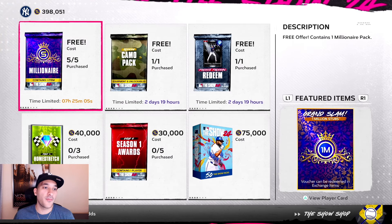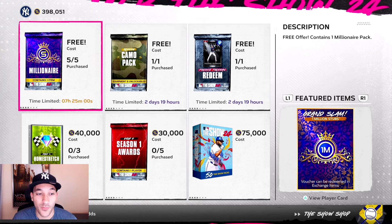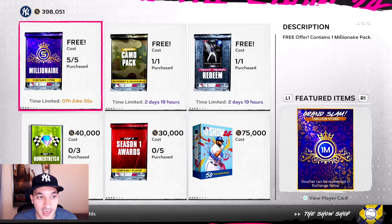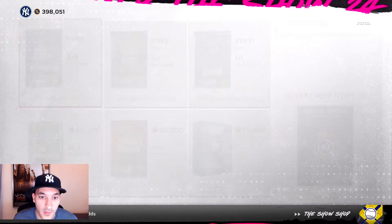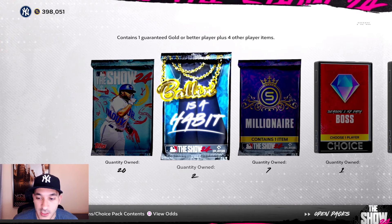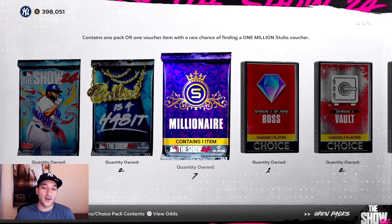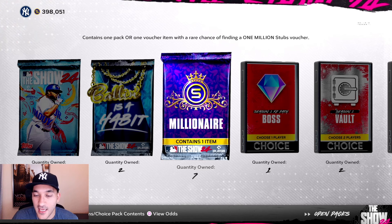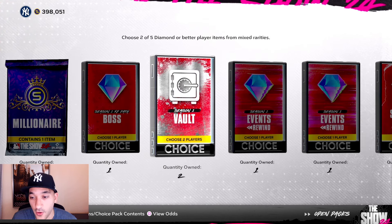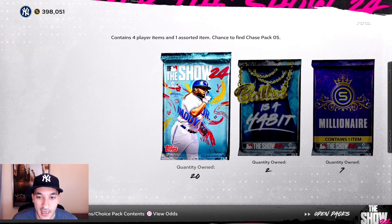In the shop they did drop five millionaire packs — by the time this comes out they probably won't be available anymore, so let me know if you guys got anything good out of those. For our pack opening today we've got 20 show packs, two Ballin as a Habit packs, seven millionaire packs — five from the show shop and two from team affinity — another Season 1 boss pack, two vault packs, and the rewind and Season 1 award stuff.